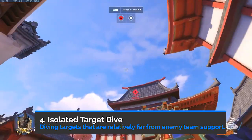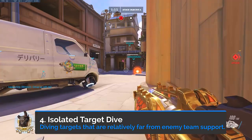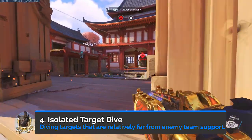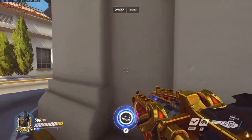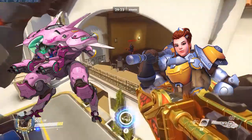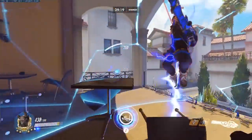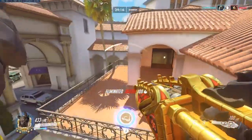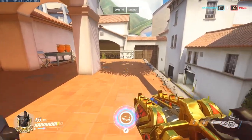The last technique consists of diving directly onto an isolated target that is further away from the enemy team. Whether or not you can do this is highly dependent on the enemy compositions and positioning. Can you safely dive on the isolated target? Are there enemy heroes able to quickly peel you off? Similar to the soft dive, you no longer have your primary means of escape with leap, so if you leap onto a target that is not isolated, you want to make sure you can survive long enough to leap away.